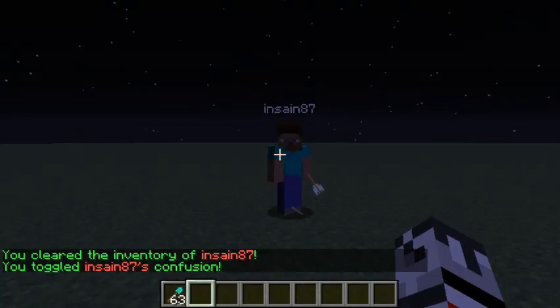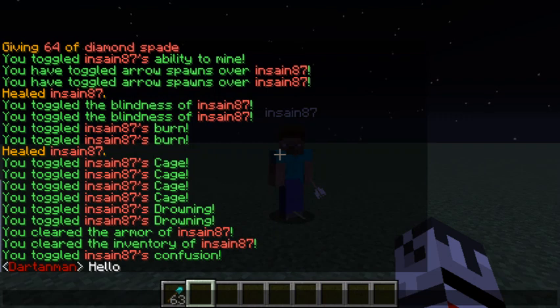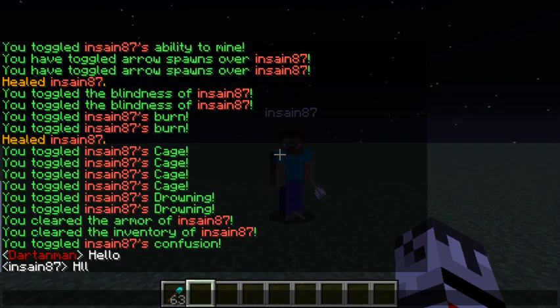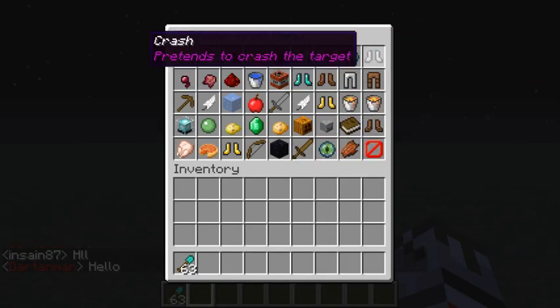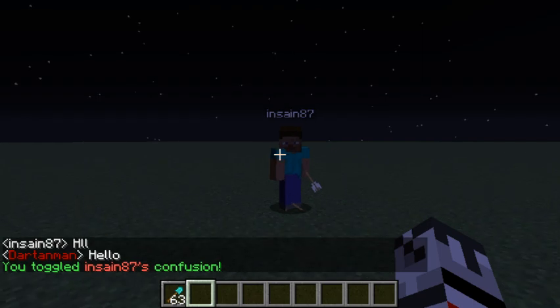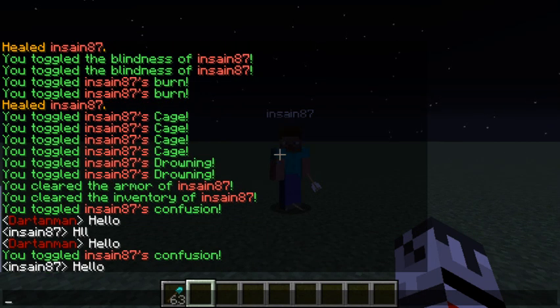'Confused' confuses the target's chat. So I can say hello just fine, but if he says hello you can see it removes the vowels — that is what confusing the chat does. They can't use vowels in their chat. Now I've toggled it back off, and hello — he's working fine, he can chat normally again.